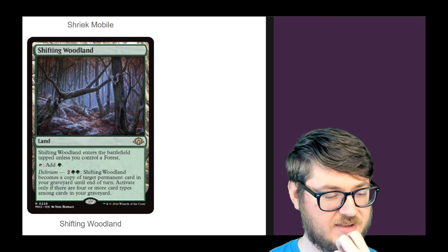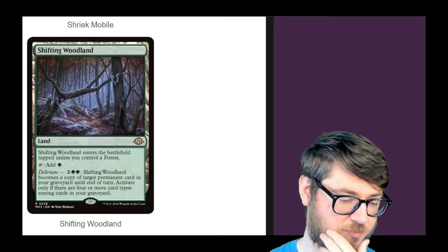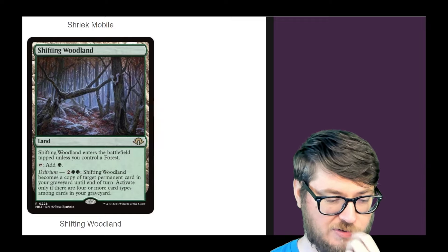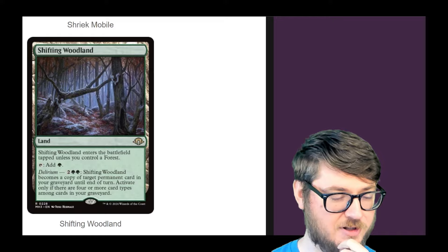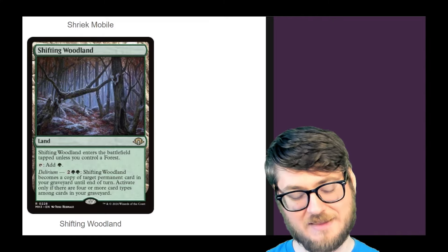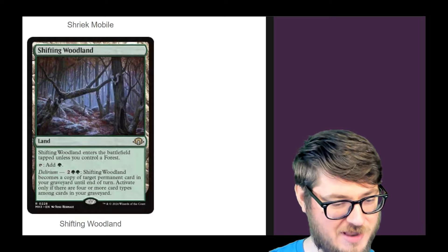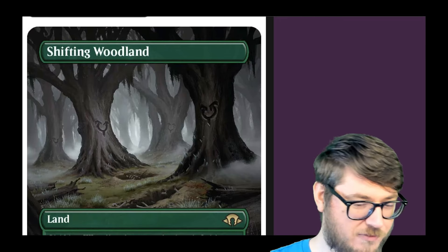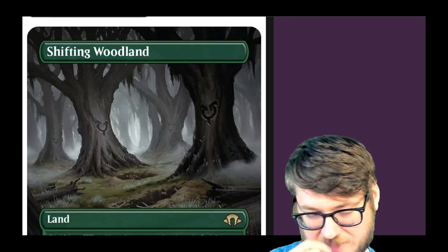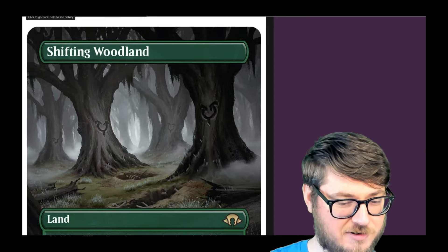Shifting Woodland — enters the battlefield tapped unless you control four different permanent types in your graveyard. For its activated ability, it becomes a copy of a target permanent card in your graveyard until end of turn. That's pretty sick — I like this a lot. This is just an extremely valuable land; Wizards graced us with a very powerful land again. The full art looks pretty dope — it's on Innistrad with the Mark of Avacyn plastered on all the trees.